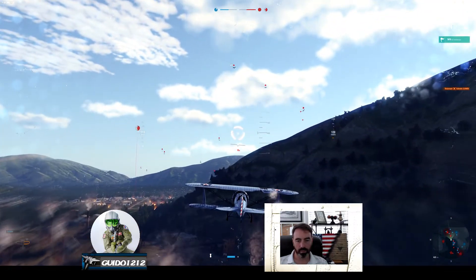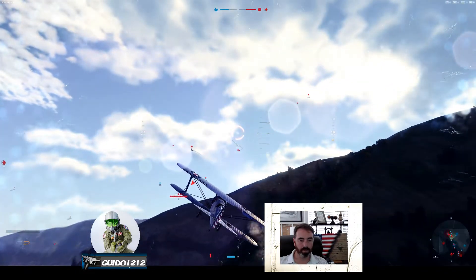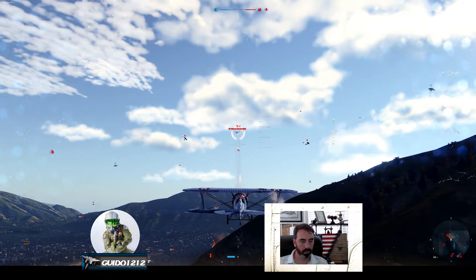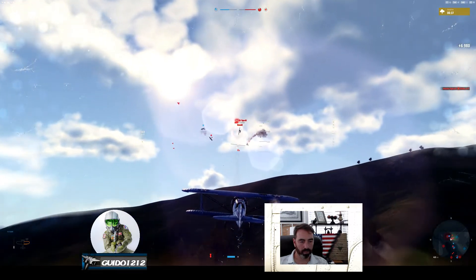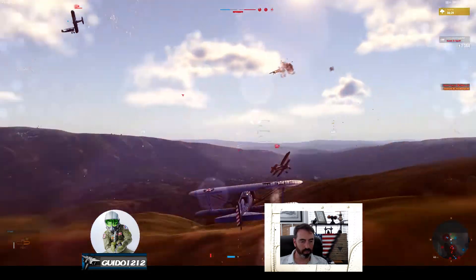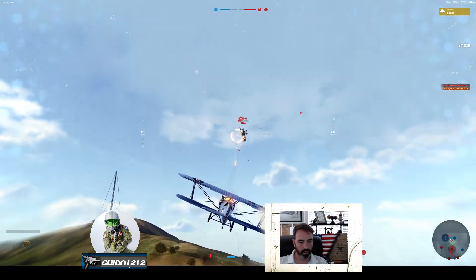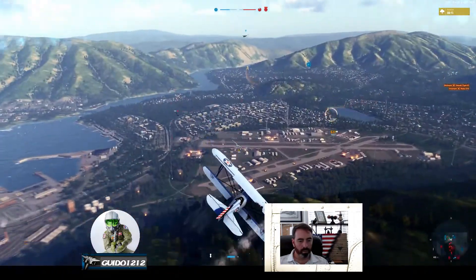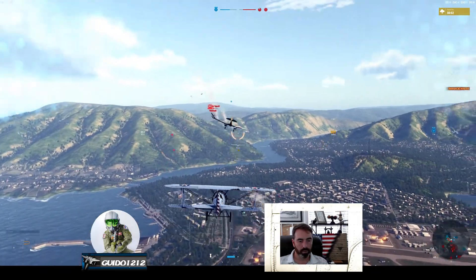Look at all those bad guys. I have no idea what the goal of this particular map is, so we'll just head up until we find a guy to shoot at. There also doesn't seem to be any ammo problems here, at least not in this bot fight. You just put the dot on them and it actually hits — in a real game there would be all kinds of bullet drop from range.